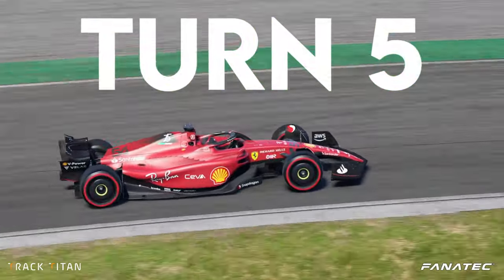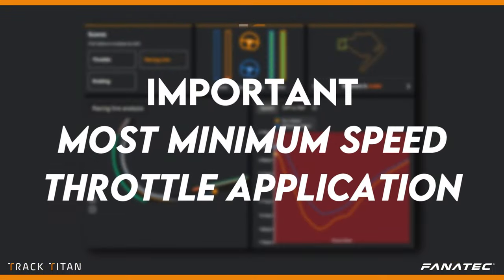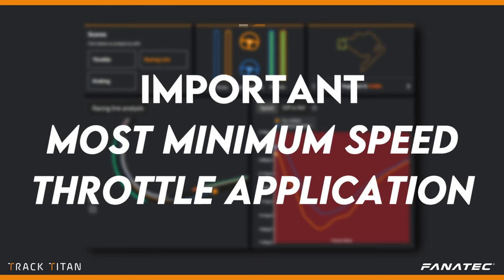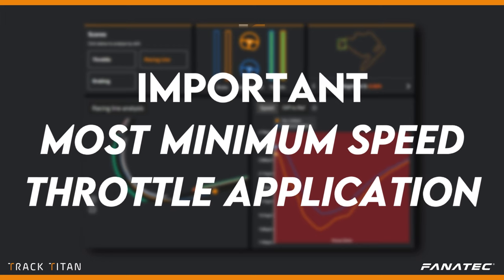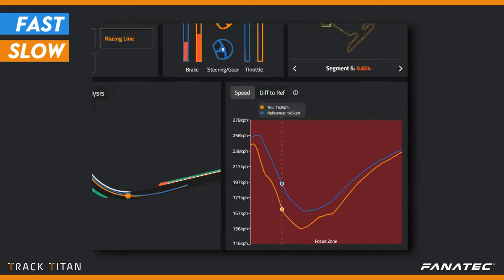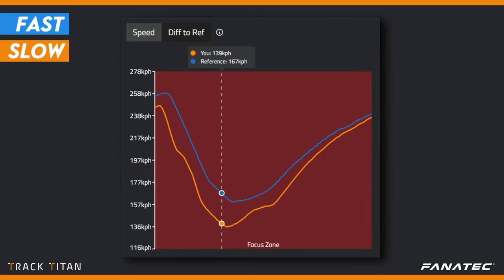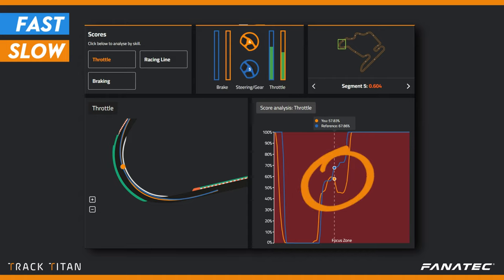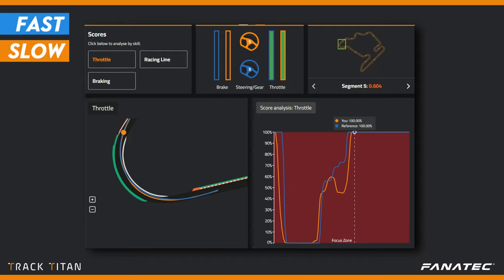Turn 5 is a little less tight but the same rules apply here as well. Carrying the most amount of minimum speed throughout the corner and knowing when and how to apply throttle is critical. In the speed chart we see the same story again — the slower driver has a lot less minimum speed than the faster driver. And when we compare when they get back on the power, we see the slow driver making the same mistake, getting on the power just a tad too early and having to correct themselves, losing yet more valuable time on exit.